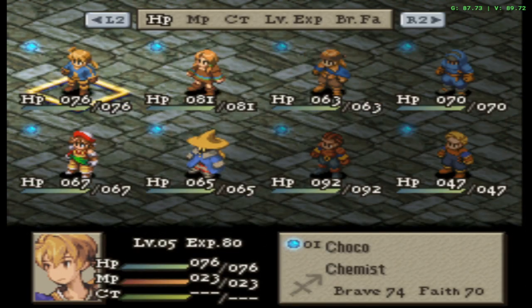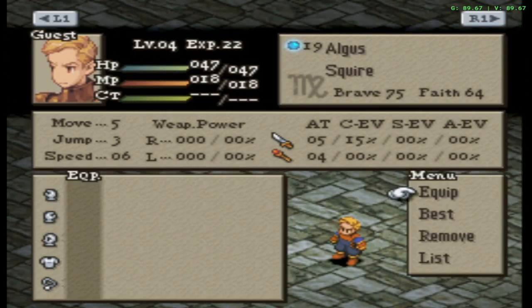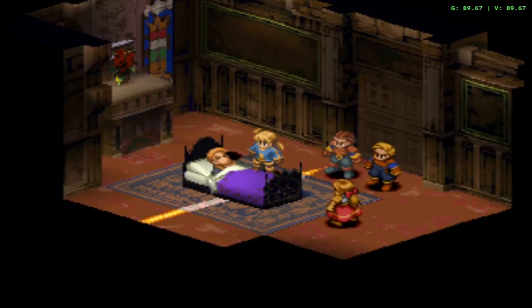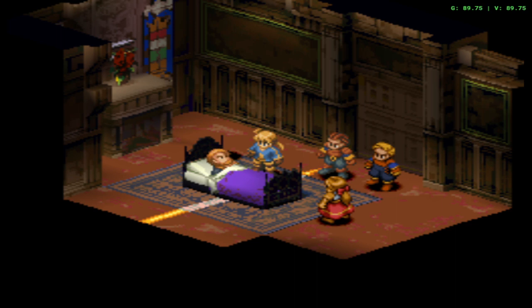Anyway, let me check and see if I stripped Algus — yeah I did. The rest of chapter one should be smooth sailing. We've got Nameless Dance on my Geomancer, and I got songs on my Bard — Cheer Song and I believe Angel Song, or Life Song. One of the two, I forget. I think it's Angel Song though.